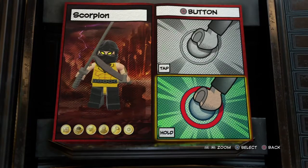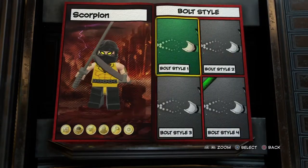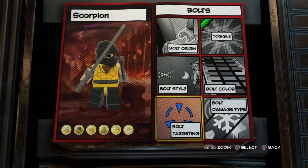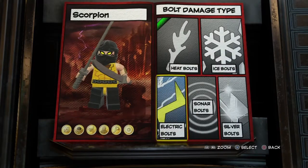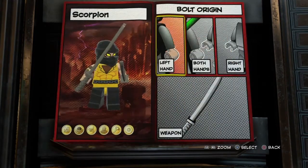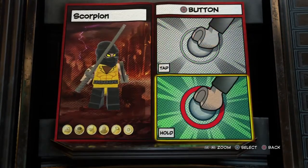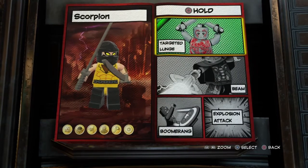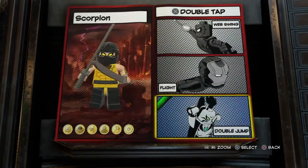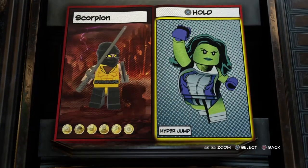For circle tap circle I did bolts with bolt style four and bolt damage set to heat. I gave him both hands for the bolts. For the hold circle I gave him targeted lunge. For X double tap I gave him double jump, and for hold I gave him not hyper jump.